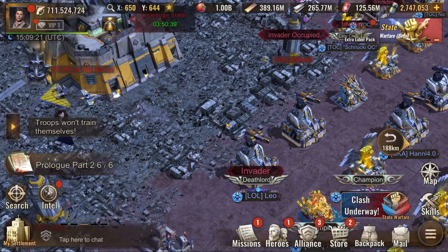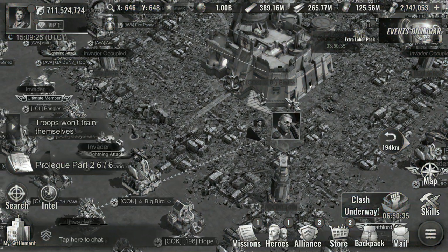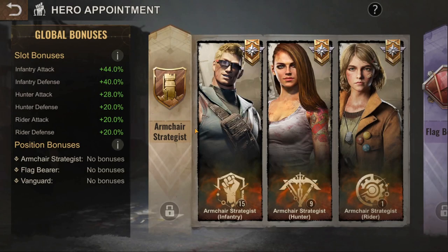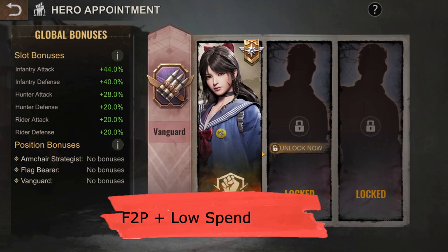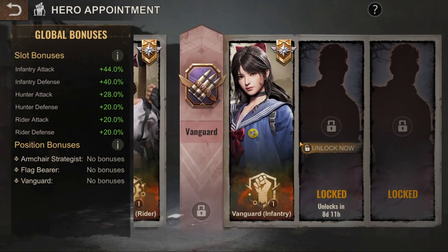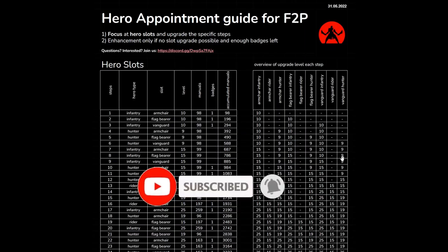It just doesn't make sense for rally leads to follow this guide. It's still a bit early in the hero appointment meta and there are plenty of guides everywhere, but most of those guides are focused on rally leads. In this video I'm going to tell you what road to follow for a free-to-play player and explain why you should do each step.